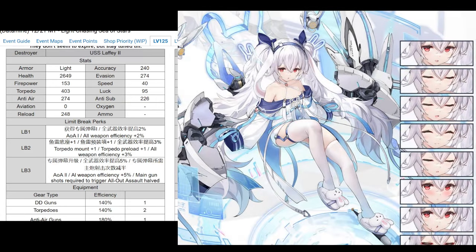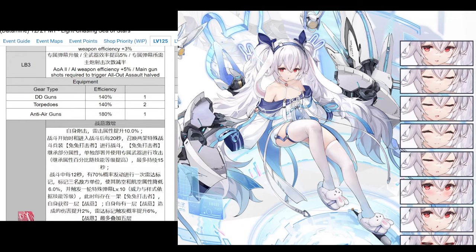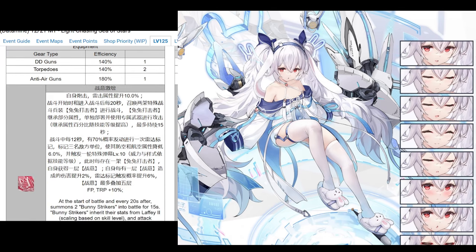Next, we have Laffy 2. She'll be available in the shop, so you do not have to spend cubes to get her - but you need to get event points, use those to buy different coupons, go to a different shop, and get Laffy. It's a little convoluted, but I'll show you when we get to the shop. Laffy looks pretty good - solid upgrade. She has all-assault weapon efficiency, torpedo preload, fires all-assault multiple times. Good gun and torpedo efficiency.